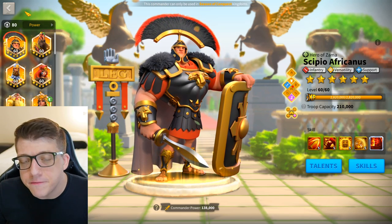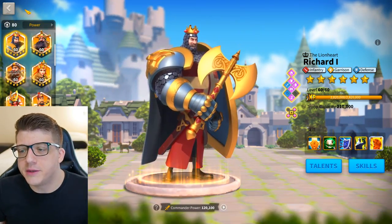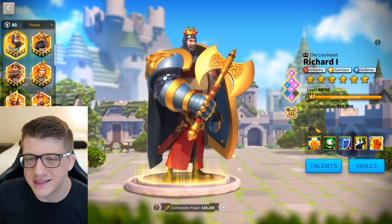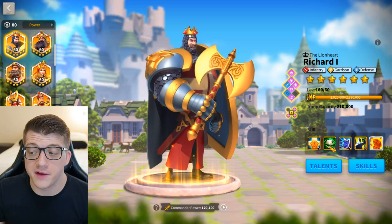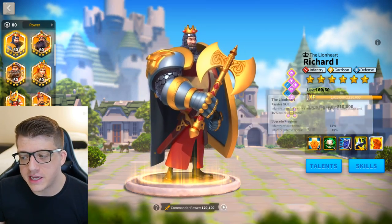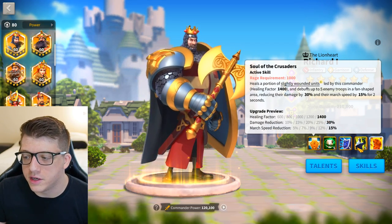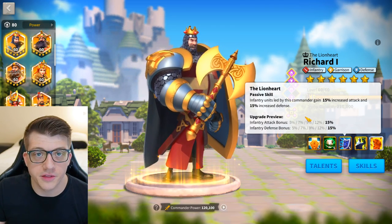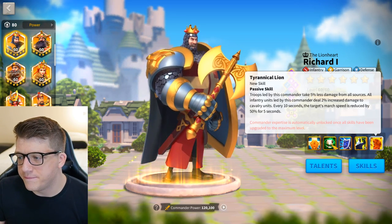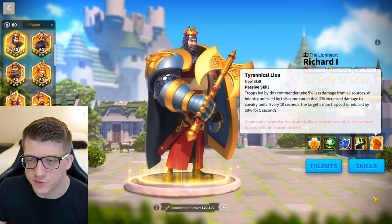Now let's talk about 5511 infantry commanders. The first is Richard. He's in a unique position — I don't recommend him for PvP, maybe in KvK1, but really he's used to chain barbarians in the open field with YSG as secondary. He's super tanky across pretty much all his skills, especially the first two: damage taken reduction, counter-attack damage, huge healing factor, damage reduction. The third skill still gives you 10% infantry stats and the fourth skill boosts healing by 10% at level one.